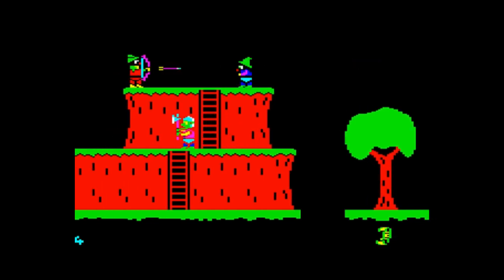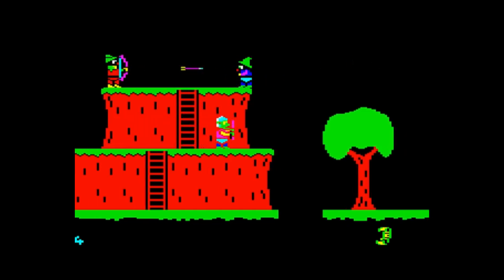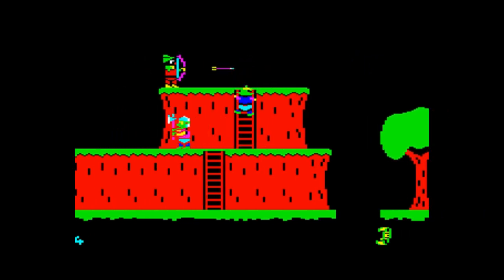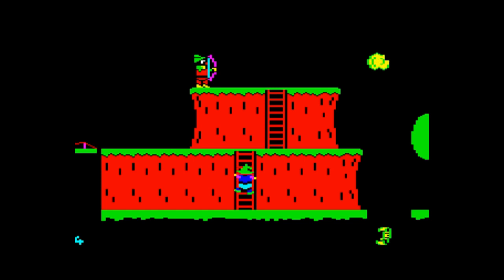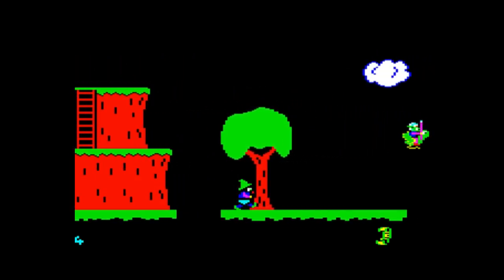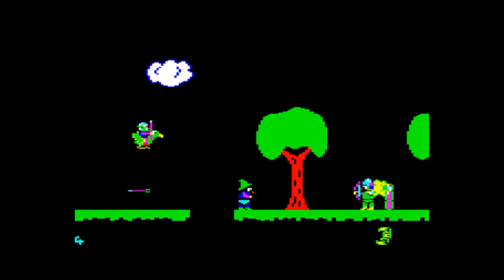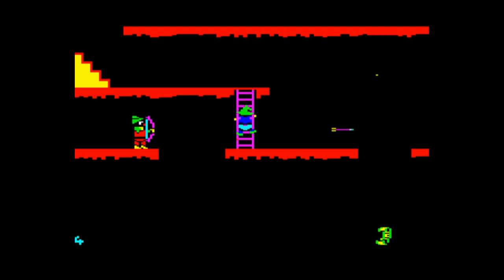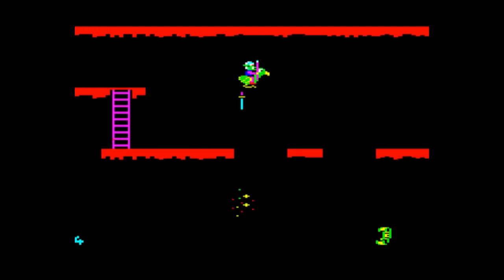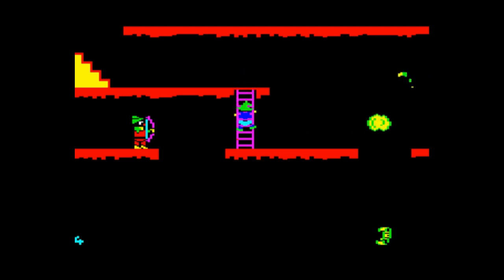Now you might think, with all of those cheats in play, what's the point of playing the game? But believe it or not, the game still provides plenty of challenge even with all of these cheats in play. Even with cheats, if you get shot by an arrow when you're sort of mid-jump, it ruins your jump trajectory and you end up falling through the gaps — not the nice gaps, but the plummeting gaps. So just trying to make your way through the game still remains pretty challenging even with all of the invincibility cheats enabled.